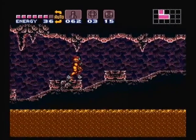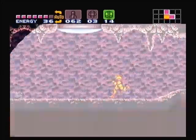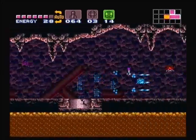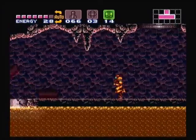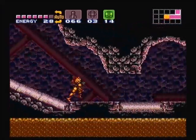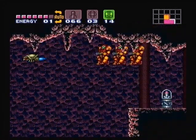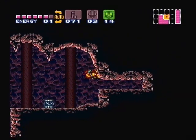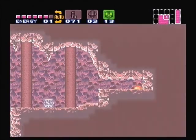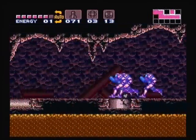We got enough health to be able to have some screw-ups going on, so it's all good. Just blast our way right through there and see how many tries it takes me to get the shine spark to get up to this little missile pack here. Oh yeah, first try — look at that! Get up to this little missile pack here. That was unnecessary. We'll just do a little run and jump action here.